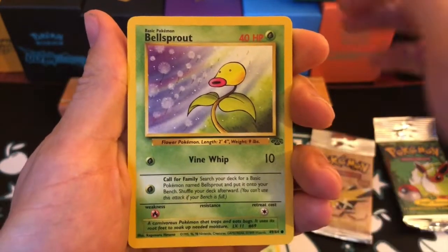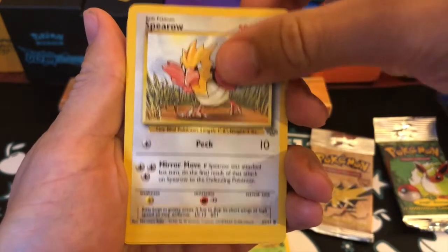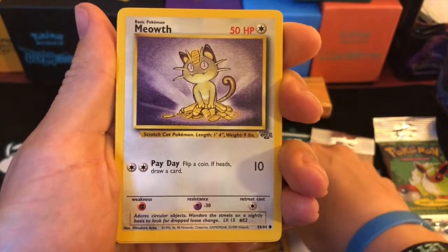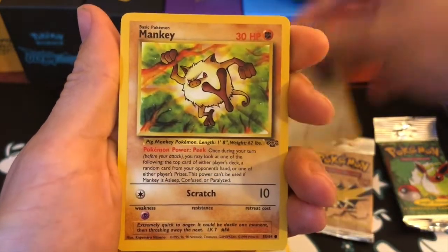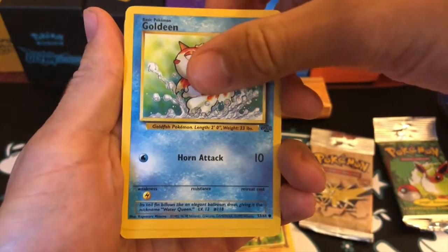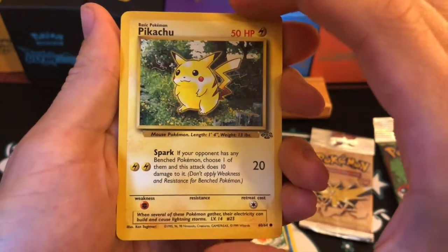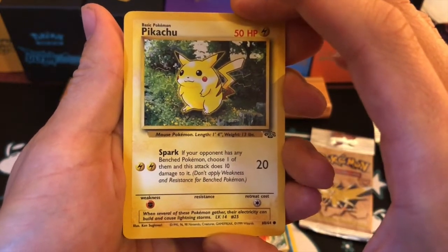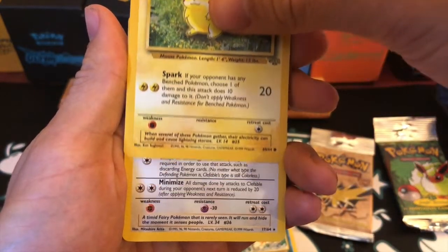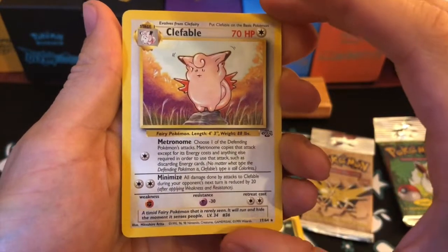There is a Bellsprout — all the dandelions in the background. Spearow. Meowth. Mankey. A Goldeen. Hey, a Pikachu — very chubby Pikachu, it must be said.